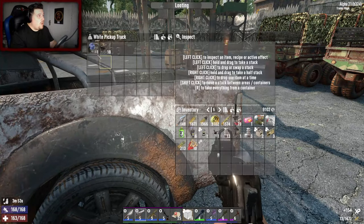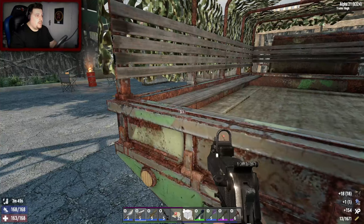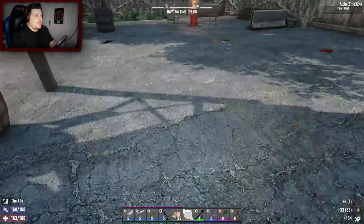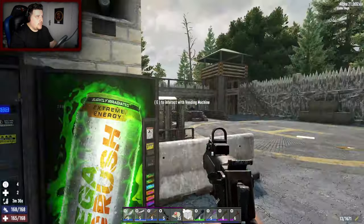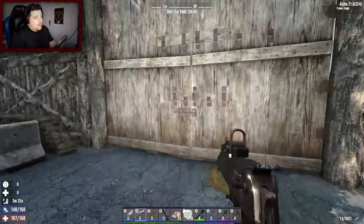I don't really know what I'm looking for anymore. I probably don't need to loot his compounds - most of the looting I need to do just needs to be in the wasteland. I'll check your candies though - do you have any candies? No, he does not. Okay, so we came all this way for not much.